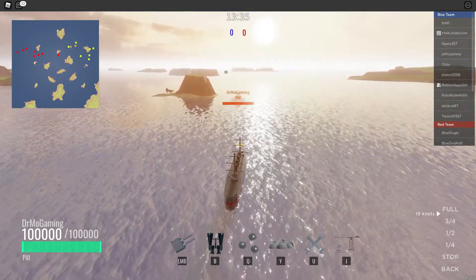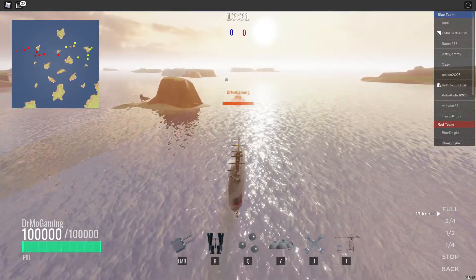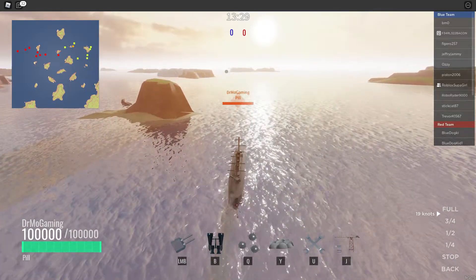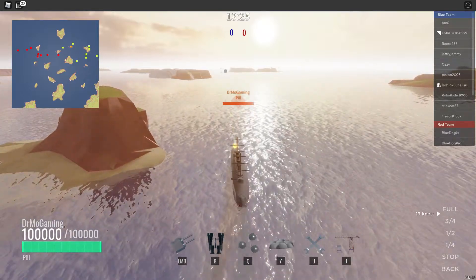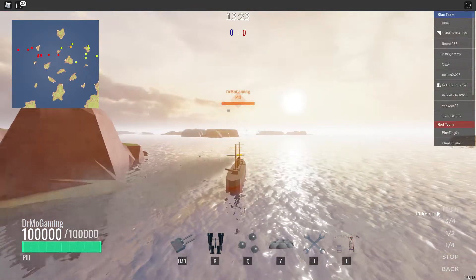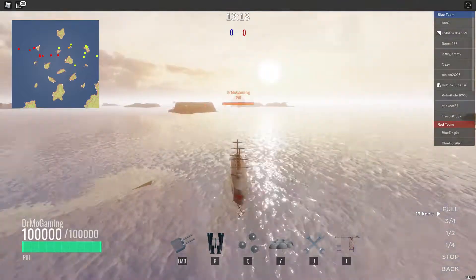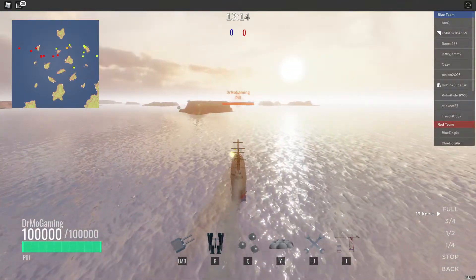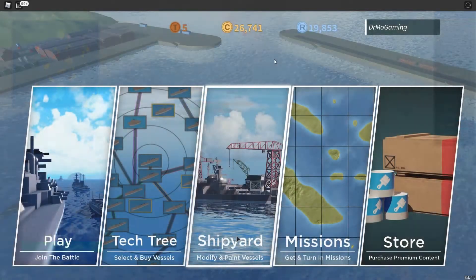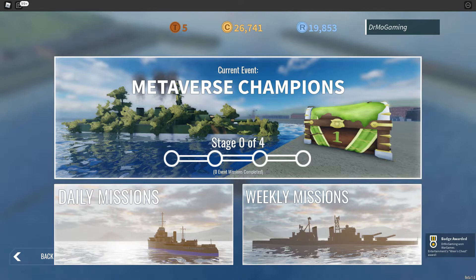But after you get the three kills, whether you get it at the end or not, you just got to die or survive the game. You want three total kills. It will count even if you die and get one kill, die again, get another kill, die again, get another kill — it'll count all three. Basically, after you get all three, go to missions, then go to claim, and all of a sudden you get the badge award.